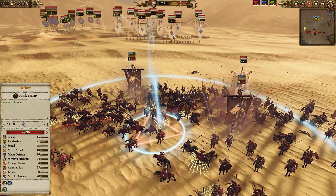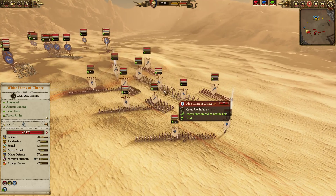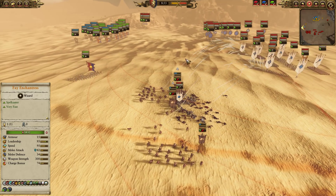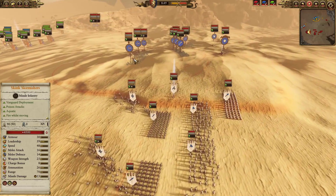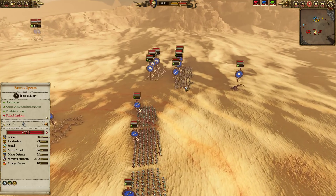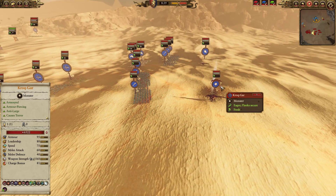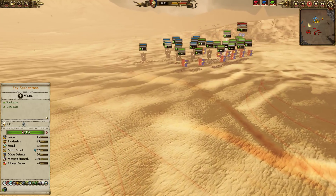We've got one unit of Dragon Princes, three units of High Elf Archers, two Spearmen, three White Lions, two Phoenix Guard, Teclis on foot, and a Loremaster of Hoeth as well. For the Lizardman player, we've got Chameleon Skinks, two Skink Skirmishers, a few Skink Cohorts, some Saurus Spears, one Temple Guard with three Feral Cold Ones, a Feral Carnosaur, Krokgar, and two Terradon Riders out on the far side.